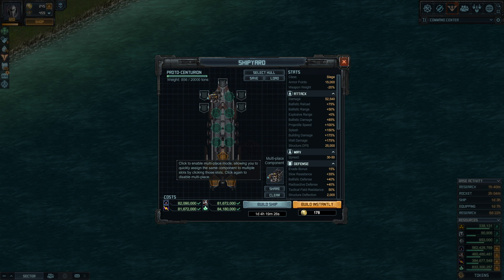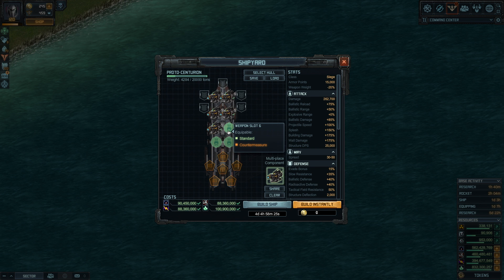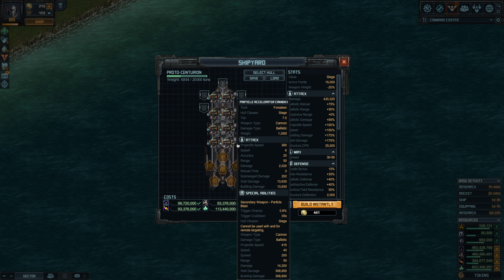I'm going to start with the new cannon on all slots. It's super heavy, but this ship has a minus 20% weapon weight, so heavy weapons here become not so heavy all of a sudden.